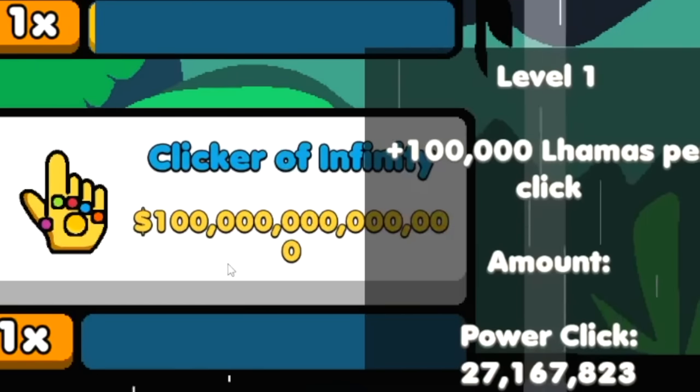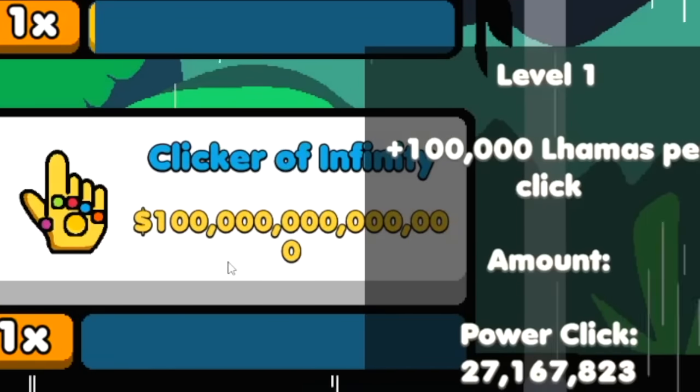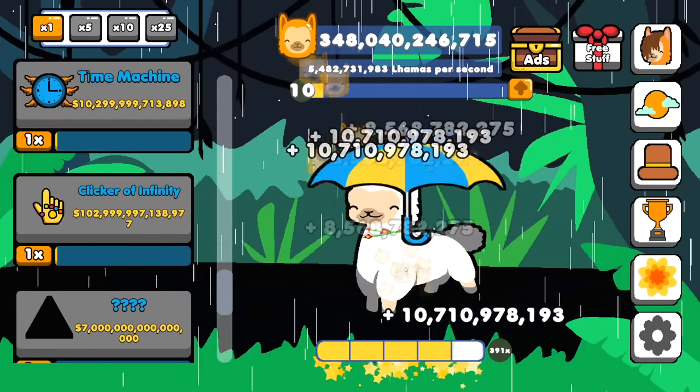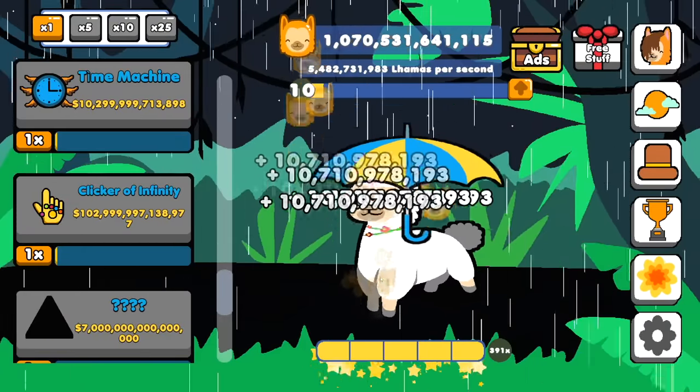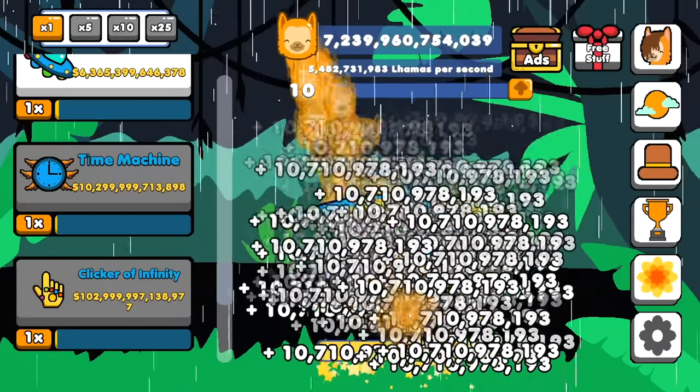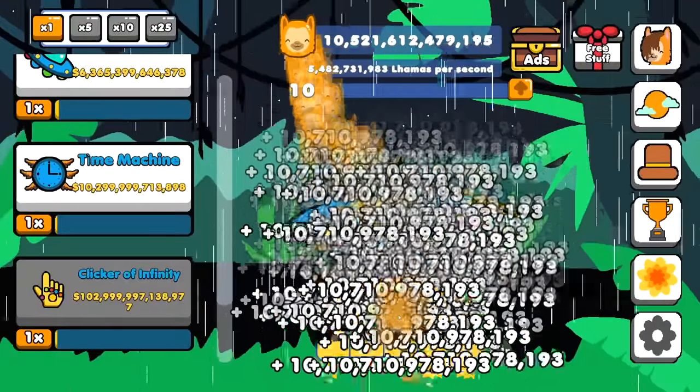After saving up a whole bunch, my llama has an umbrella now — thankfully, because it's been raining this entire time. I can just buy the clicker of infinity, 100,000 per click. What does that take us to whenever we start clicking a whole bunch? 10.7 billion off one upgrade — that feels pretty good. But now I've been clicking for like three hours, I think it's time to just let this run its course for a minute, then come back and see where I'm at.